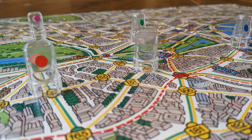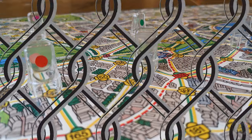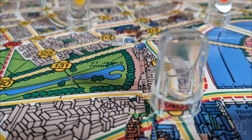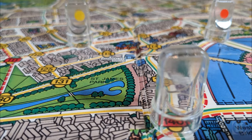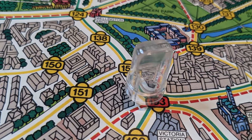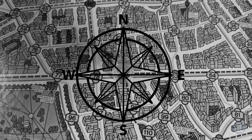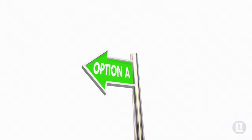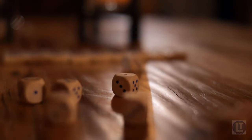The first objective of the detectives is simply to contain Mr. X, to restrict his options, and to work to narrow them down. By the same token, Mr. X wants to turn up on a similar location so that turn four can be flexible. Mr. X will need to make some decisions based on where the detectives end up after the reveal.